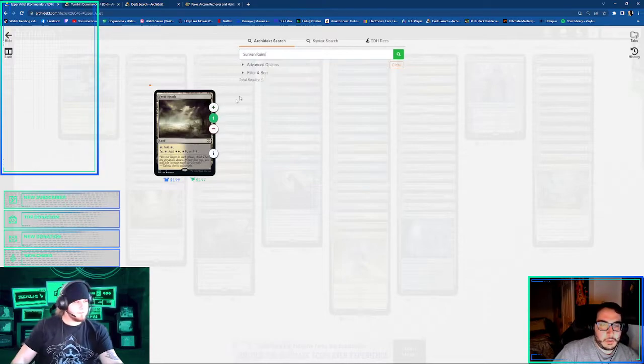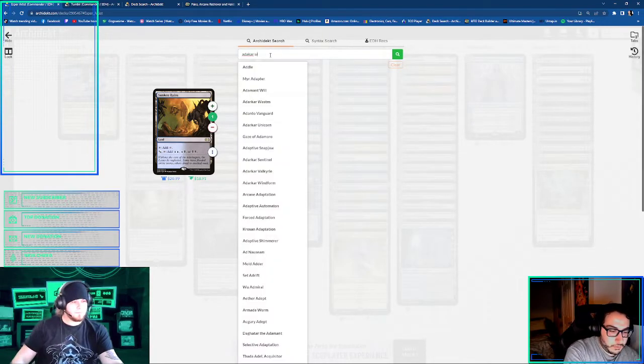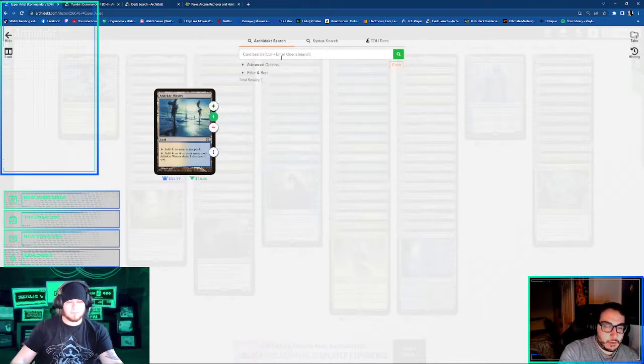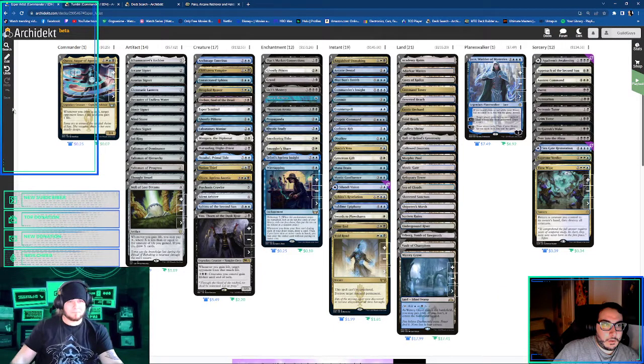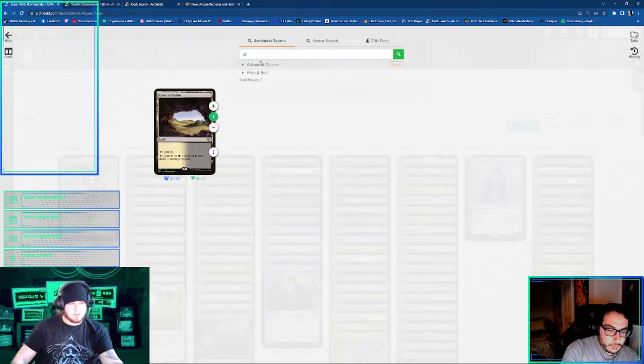And then what's the sunken? Sunken Ruins. And then I guess the Pain Lands — Adarkar Wastes. Underground River. Caves of Koilos. The cheap one. And then I think I just did the rest kind of basics.